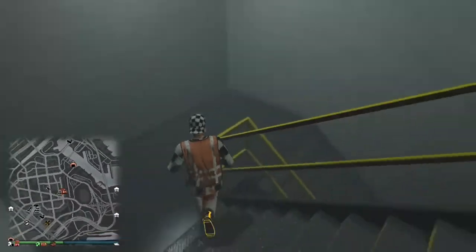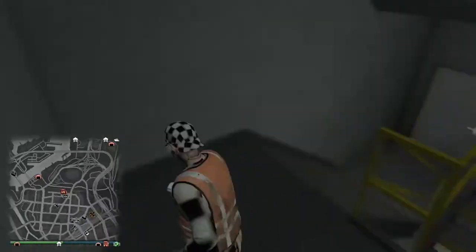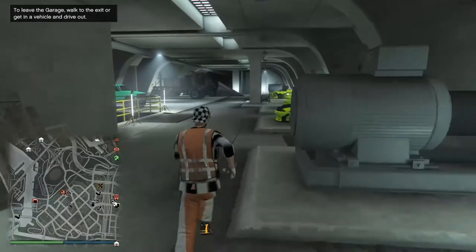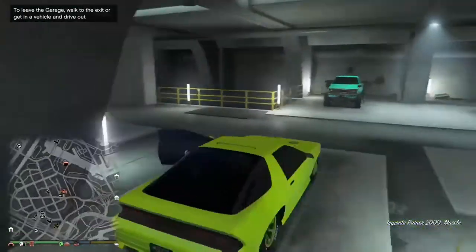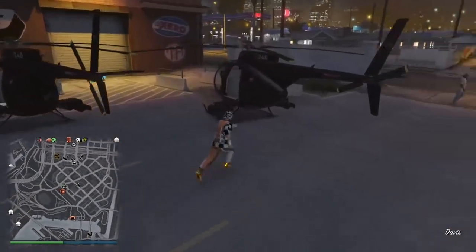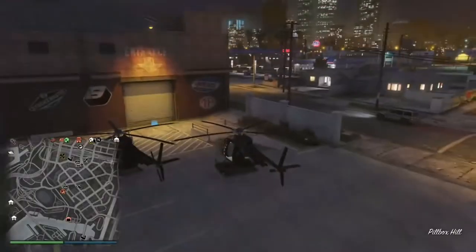Run into your special vehicle storage. As you can see, this is what I meant by special vehicles — the Ruiner 2000, if you have that. Whichever one it is, just get in it and drive out. Once you drive out it should just disappear automatically. You won't lose it — the vehicle is still in your vehicle warehouse, it just disappears.